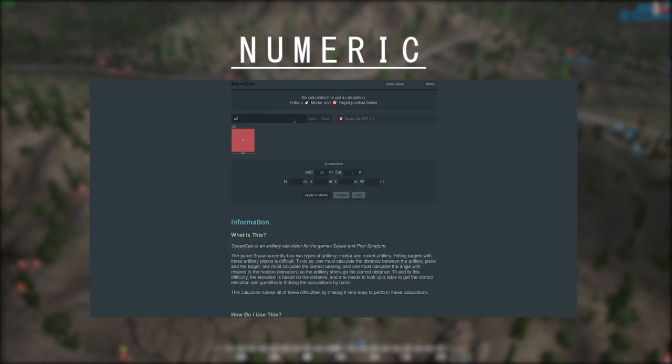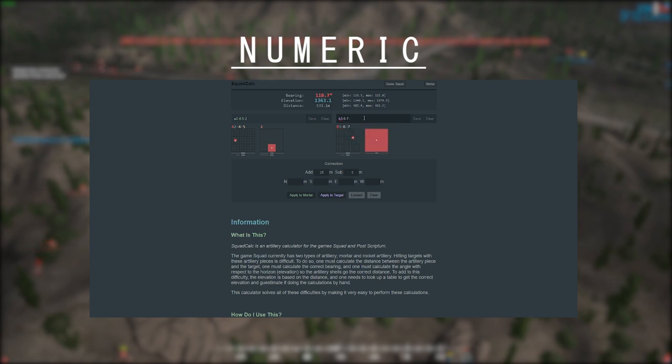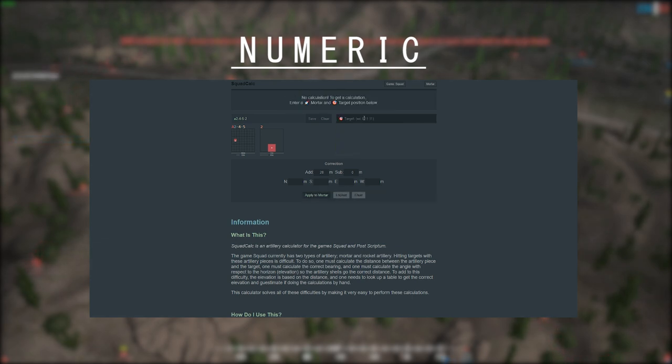The second type of calculator is numeric, such as SquadCalc or the Android app that a lot of people have been using. These work off of numbers that you type into them, and that's how they give you the milliradian and degrees to your target. These work just as well as the geographic calculators, however I've found that you're more prone to making errors with them because you can't visually see what you're calculating.